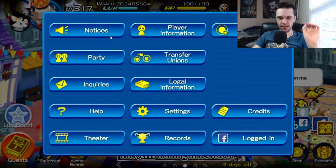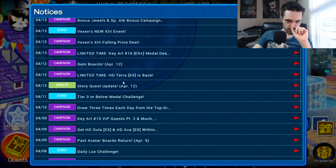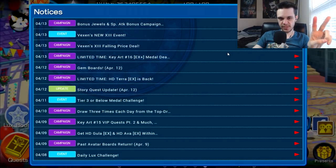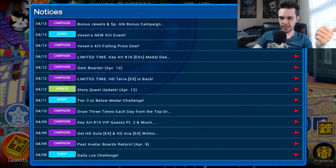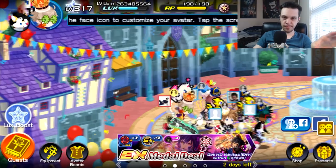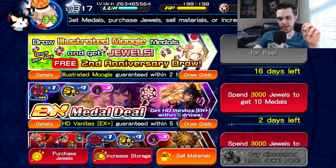There was quite a lot of stuff that came out just recently. We got two new banners, a new event, and we also got a guilt campaign and a bonus jewel campaign as well.